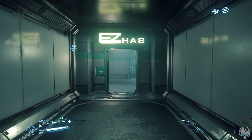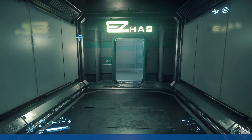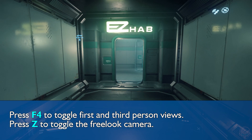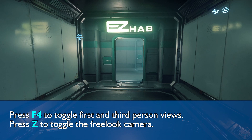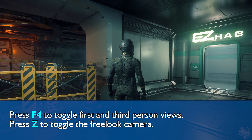You can move your first-person camera and your character's view by moving your mouse. If you want to switch between first person and third person, just hit F4. This cycles between the two views. If you do this while seated inside a vehicle, it will go from first person on your character to third person outside of the vehicle.